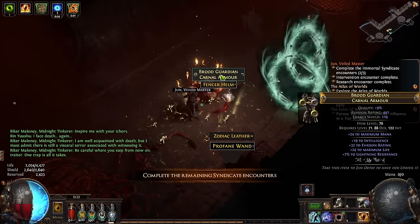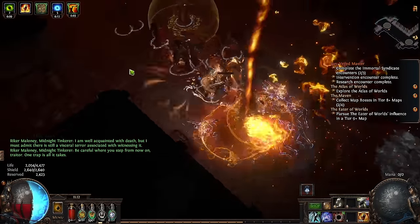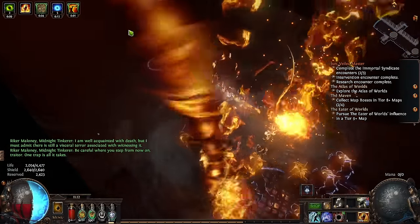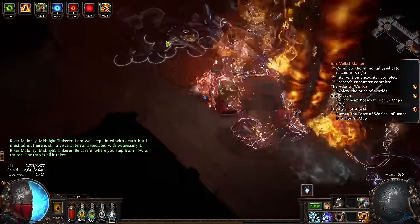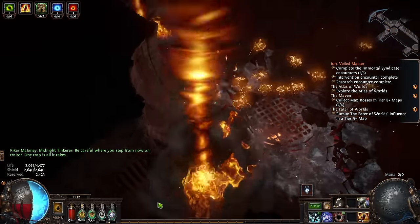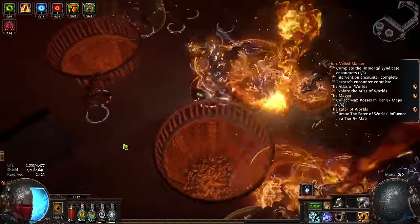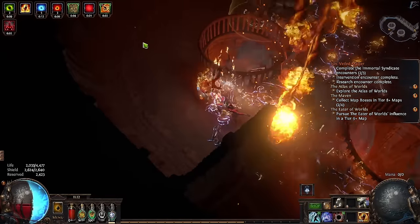Some people are even going poison on it. There are so many different ways to play this — very fun skill. When I did my different budget tierings for my arc build last league, you folks seemed to really enjoy that, so I thought I'd maybe do the same thing again here, at least kicking things off with a look at Tornado of Elemental Turbulence on an Inquisitor in under one divine.